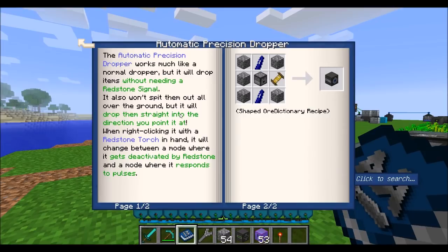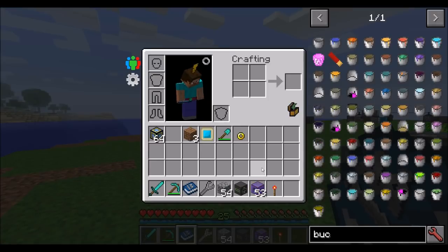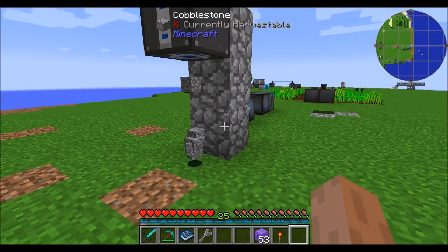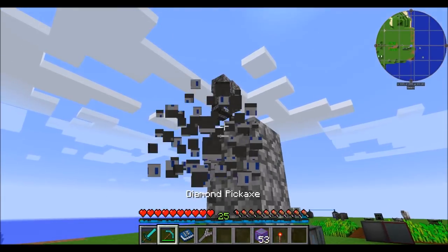The automatic precision dropper works much like a vanilla dropper but it'll drop items without needing a redstone signal. It also won't spit them all over the ground — it'll drop them in a straight line in the direction you're pointing. Same deal with the redstone mode. Place items in the UI and they drop into the world, and they don't spill all over the place like a vanilla dropper does.